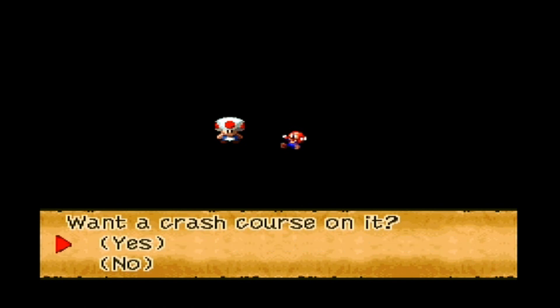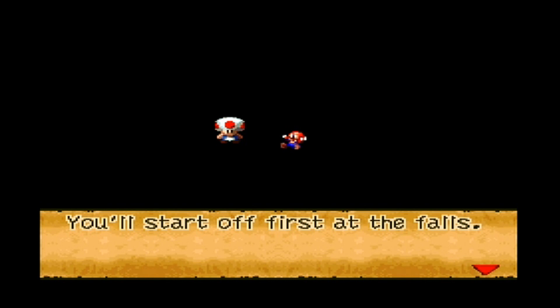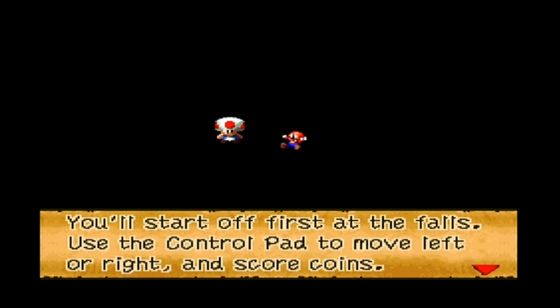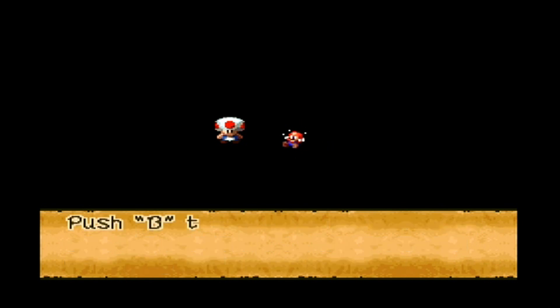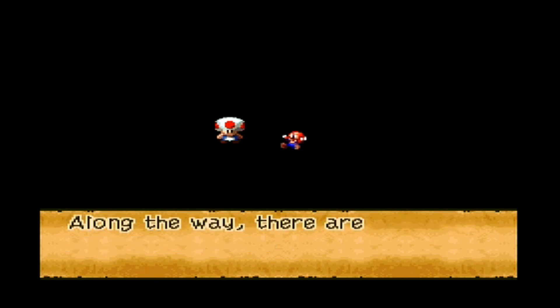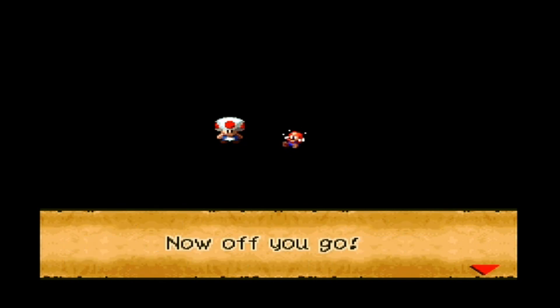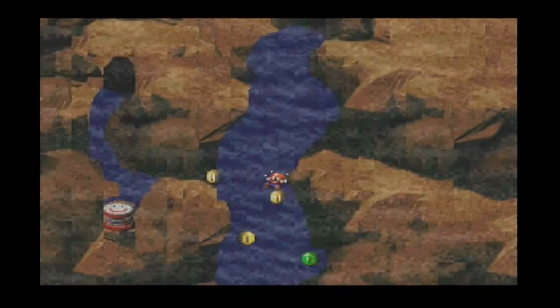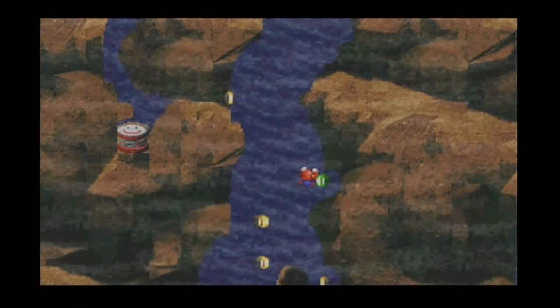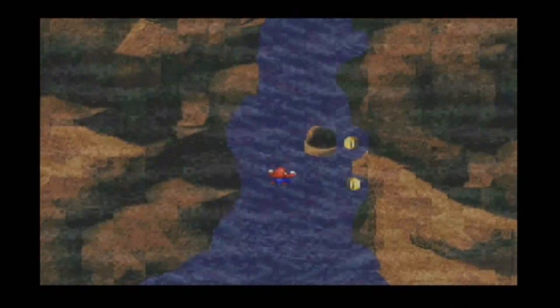This is the Midas River of course. Want a crash course on it? I guess, because I have no clue what I'm doing. You'll start off first at the falls - use the control pad to move left or right and score coins. Press B to make headway against the flow. Along the way there are a few traps, but we'll keep that a surprise. Well, this is just like a Mario Party minigame, I love it.